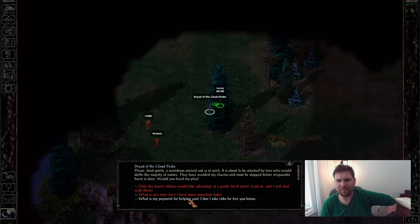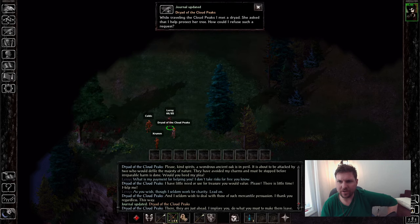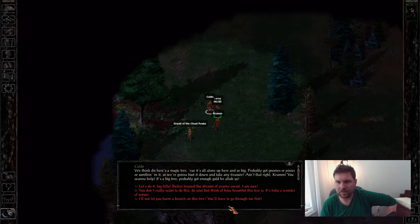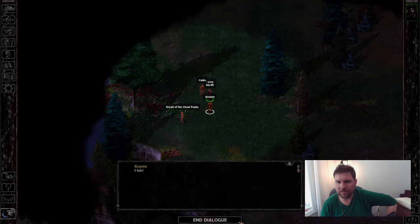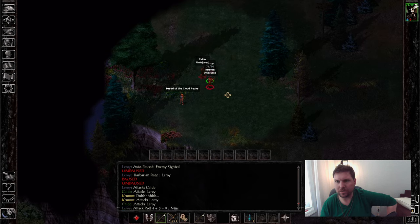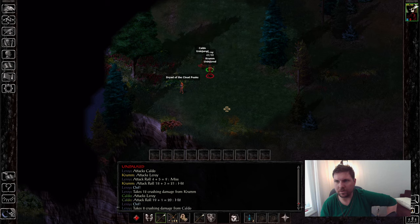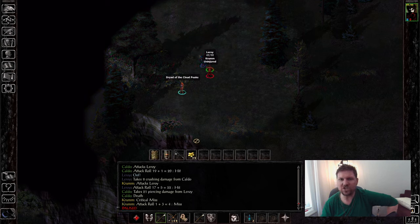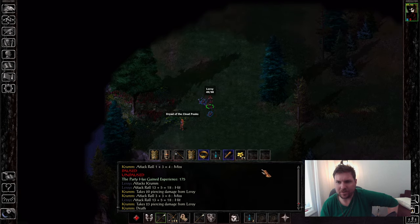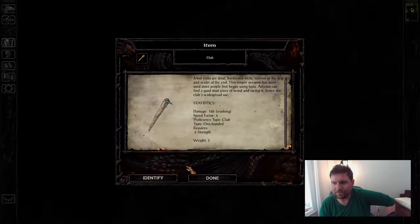We'll go ahead and do the dry out of Cloud Peaks. Ancient oak is in peril — you can get an additional reward if you say that you need a reward. They have a really nice belt on them, so I like to kill them. Barbarian Rage — Hulk smash. One of these dudes has 18 Strength, so no joke. I think it's Crumb who has 18 Strength, but he also has a Club Plus One — very important.